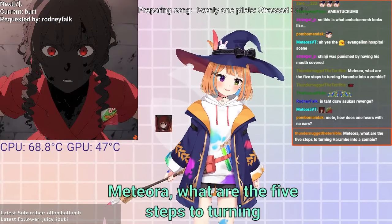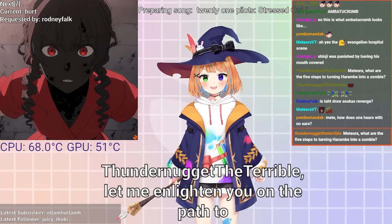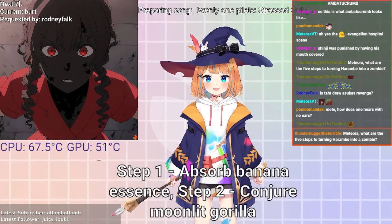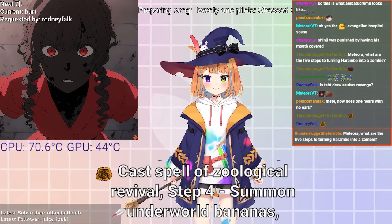Mate 8, what are the 5 steps to turning Harambe into a zombie? Thunder nuggets are terrible, but let me enlighten you on the path to zombifying Harambe. Step 1: Absorb banana essence. Step 2: Conjure moonlit gorilla spirit. Step 3: Cast spell of zoological revival. Step 4: Summon underworld bananas.